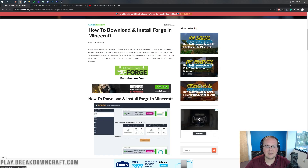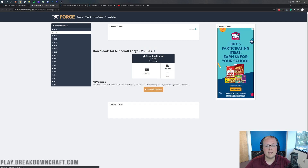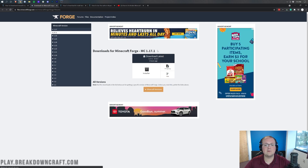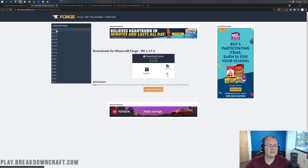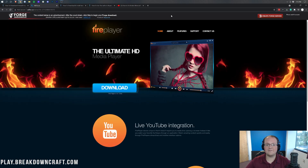Once you're there, go ahead and click on the green Download Forge button. That's going to take you to Forge's official website, where you can see MC 1.17.1 listed. If 1.17.1 isn't visible, come over to the left-hand side, click the plus next to 1.17, and select 1.17.1. Then come under Download Latest and click the installer button.